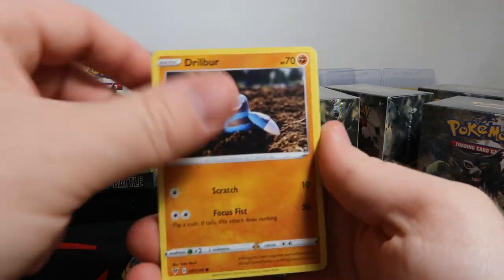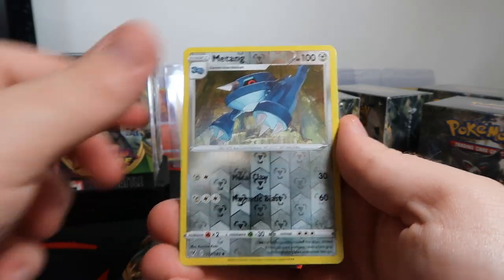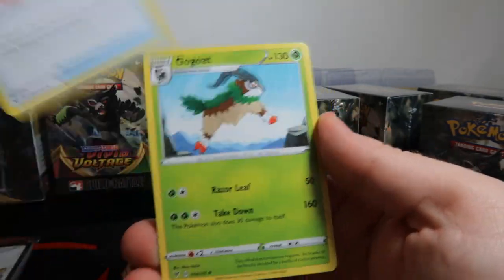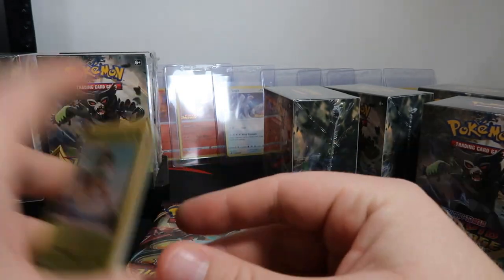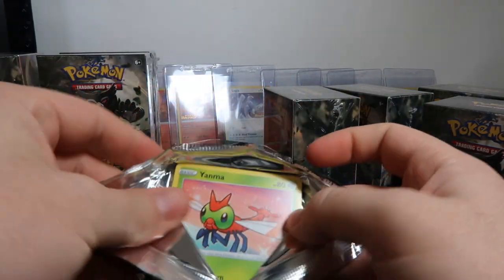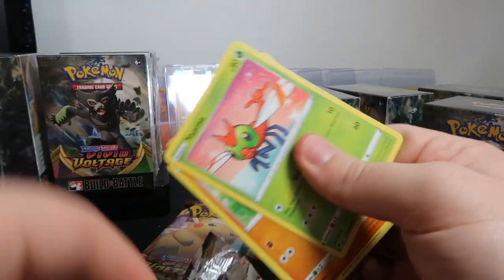These promos are not in the set, and that's what makes them nice. Clefairy, Wailmer, Maractus, Lycanroc — there's our energy, Loudred. We got two V's out of the four packs, which is a good ratio so far.